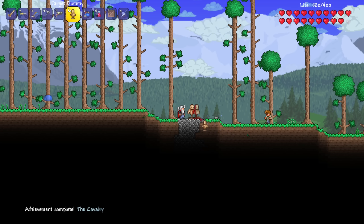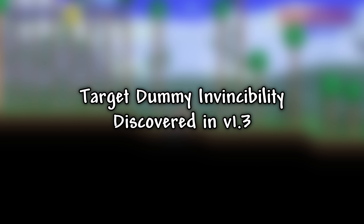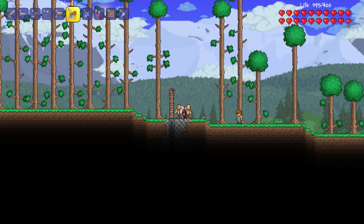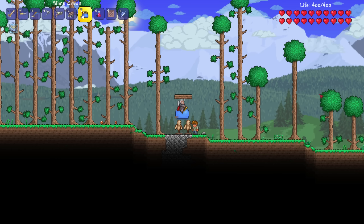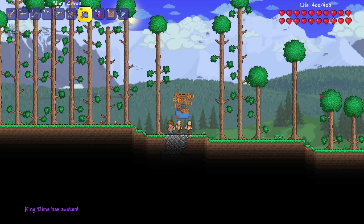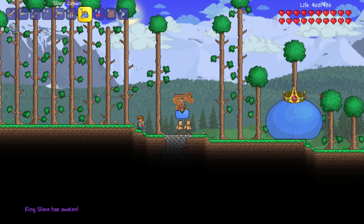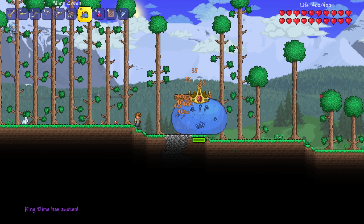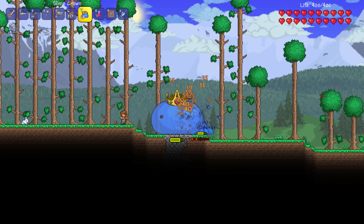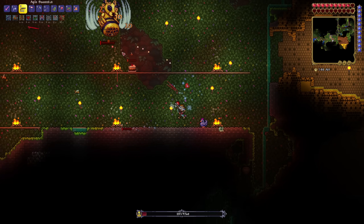Time for another invincibility exploit, thanks to the newly introduced slimy saddle and target dummies. All you needed to do was place two target dummies next to each other, place a few blocks above them, and then bounce on their heads. As you were bouncing, you were completely invincible to all forms of damage except for the Moon Lord. So long as you didn't use piercing damage on the target dummies yourself, this invincibility would work infinitely. This was fixed in Terraria 1.4.